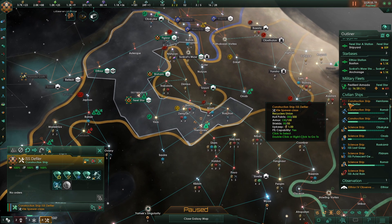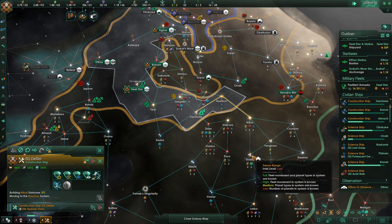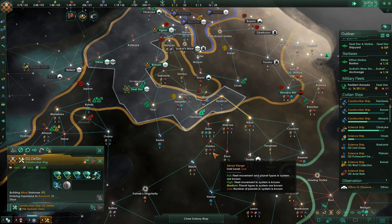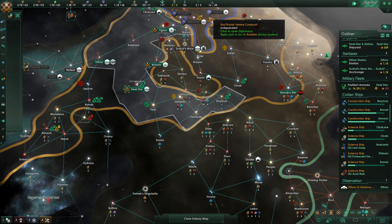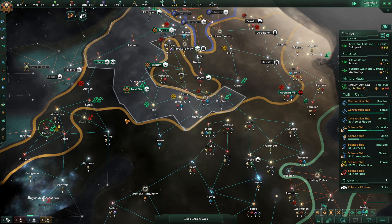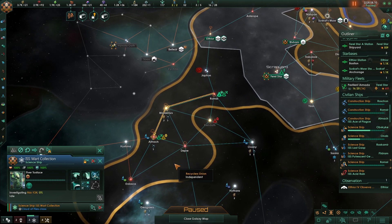We should do the droven study at some point. Come over here — pull that star base quick. We've got to get to this one to capture that archaeological site and then block off these people down here. Let's get those underway and research that anomaly.